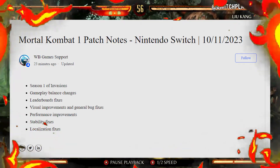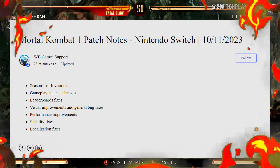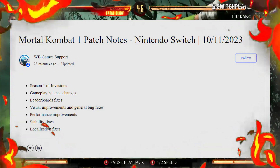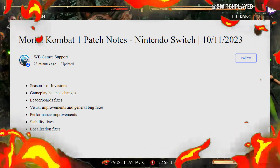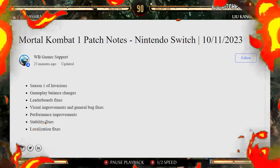Here are some comparison shots. Performance has also been improved, and the game has also seen some stability and localization fixes. The Jean-Claude Van Damme skin's hair has apparently been fixed, so it's no longer white, but Shang Tsung's hair is still messed up, unfortunately. And Reptile apparently has eyelids now.